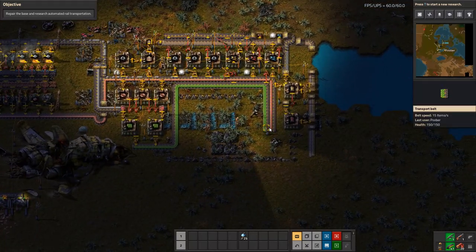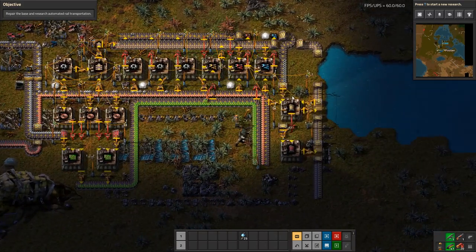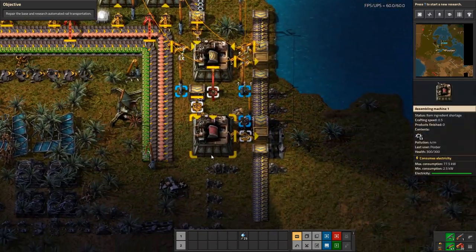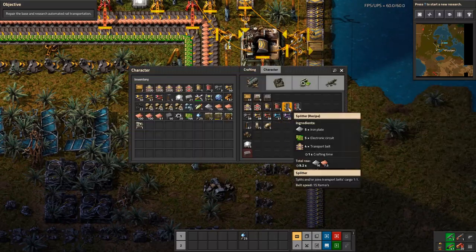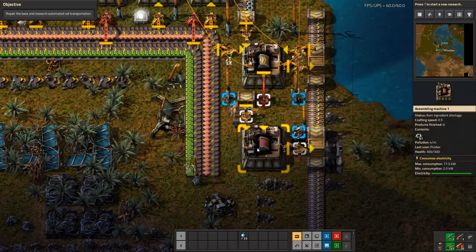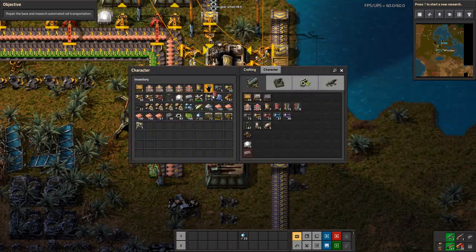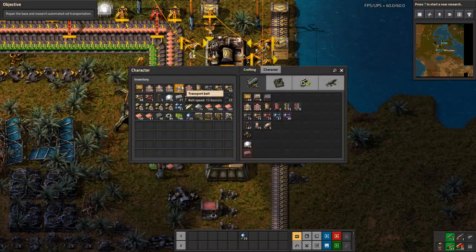We've got the bare essentials automated: iron gear wheels, three inserter types, and two underground belt types. Splitters would also be nice to have automated. The red ones do require underground belts. So I think we'll extend the underground belts like so to keep feeding it. And that way we can keep extending for the red underground belt recipe. We can keep the same inserter here for the output box and move the long-handed inserter as well.